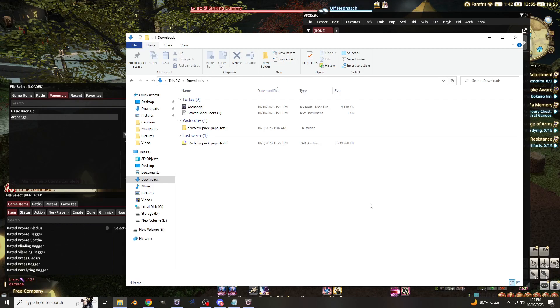I'm going to cover fixing visual effects post patch 6.5. With patch 6.5, several visual effects have become broken — really weird looking squares and stuff. The reason for this is because the developers changed several base game visual effect texture packs.